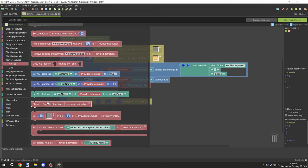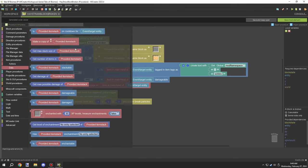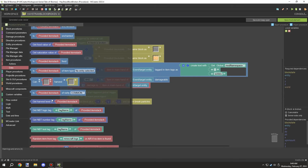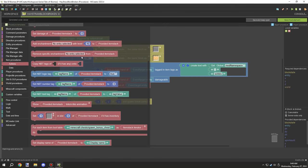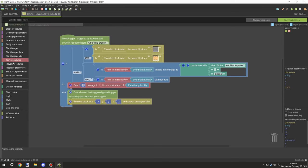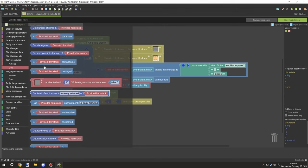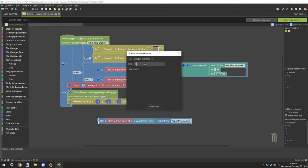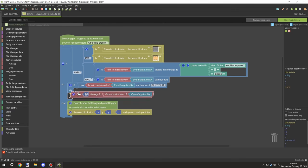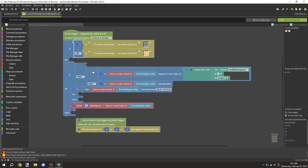I wanted to set up the custom breaking drop properties in this script. I needed to test if the item in the main hand had Silk Touch and then make it drop a specific type of item. If not, I needed to create a condition where it tests if a sickle is held. If they have Silk Touch it should drop the same block, if not it should drop the resource if the plant is at its final stage. I created the Silk Touch check and set all that up.